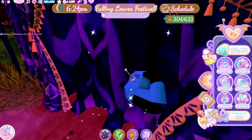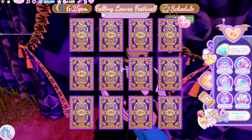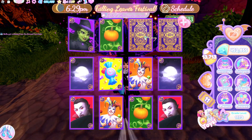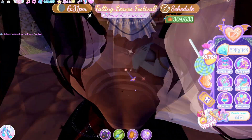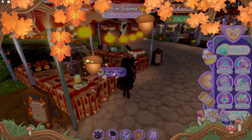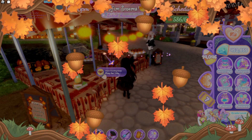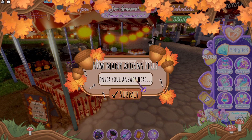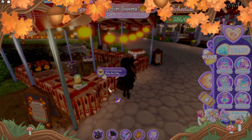On the hill close to the roller coaster, there is a memory game you can play to gain candies. Then, close to the bakery, there's a cheap counting game where you count the amount of acorns falling down your screen. I would not recommend it if you're bad at counting or have a small screen. You get between 10 and 30 candies per round.